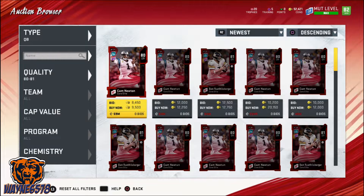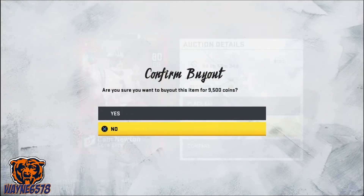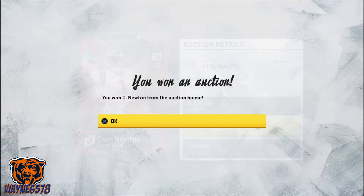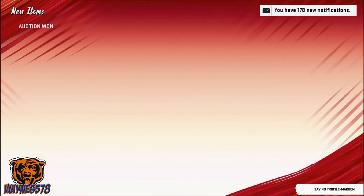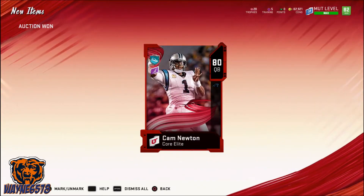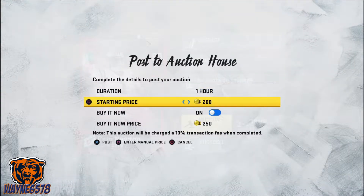Ayo! It's the smack you in the face, Wayne6578. And today I will go over a sniping method that will get you a lot of coins for Madden Ultimate Team 20. This method works for any quality of players, from 70s to 74s to 90s to 91s.